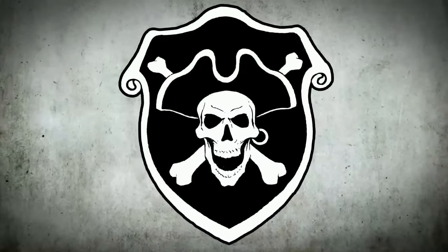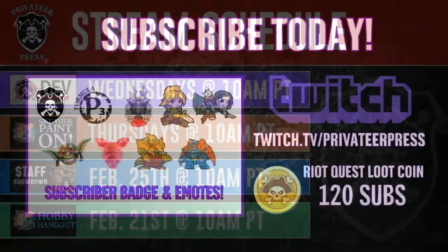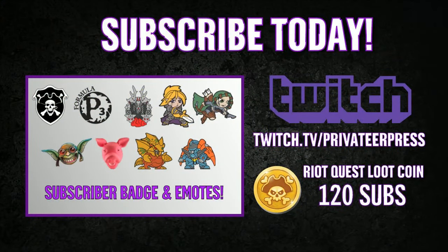Let's go to the schedule. Pretty normal schedule. We've got a Hobby Hangout on the 21st, Staff Showdown on the 25th, and your standard Dev Hangout and Get Your Paint On Thursdays. We don't have a lot of extra information on Staff Showdown or the Hobby Hangout yet, but we'll keep you updated. For subscriptions, Riot Quest Loot Coins is available once we get to 120 subs — thank you to all our subscribers for your sweet emotes.